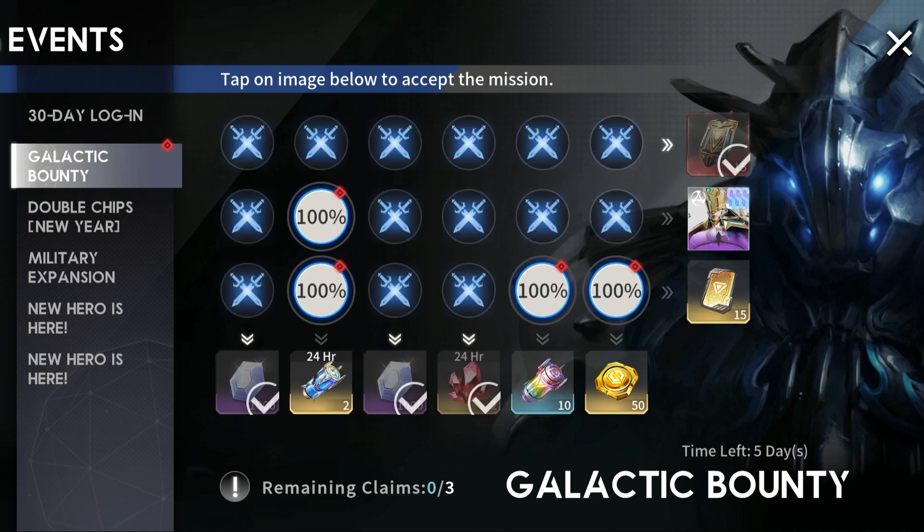Hey guys, Casual Gamer Plays here. Today I'd like to show you that it's really easy and possible to complete the Galactic Bounty event even for free-to-play players. As you can see, you can actually get 15 advanced recruitment cards, 15 limited recruitment cards, as well as a copy of Azina right here, which is a limited SSS unit in the game.